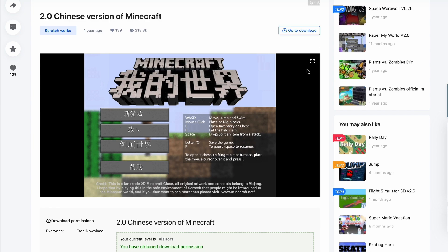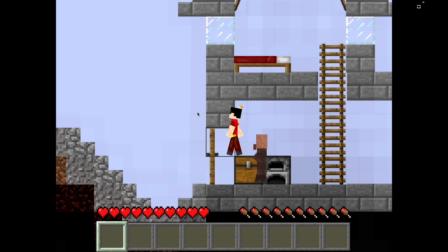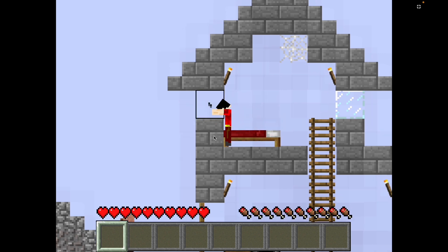Let me just fullscreen this. That is NOT Steve, bro — who is that? What did they do to him? I can't read anything, let me just start. If any of you guys are Chinese and can read this, let me know what it says. There was no reason to do this — they just made him a different character, this is not in the original Paper Minecraft.